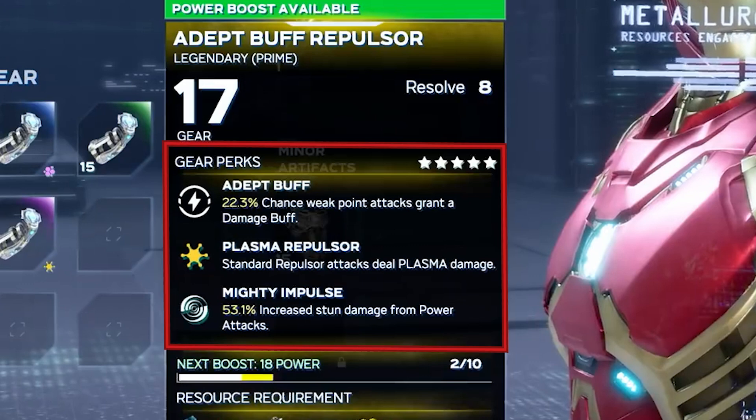But let's start getting into the perks themselves. Each piece of gear has a star rating — in this case 5 stars, which is probably common with legendary gear. We have 3 perks here. We have Adept Buff: 22.3% chance weak point attacks grant a damage buff. Plasma Repulsor: standard repulsor attacks deal plasma damage. Might Impulse: 53.1% increase stun damage from power attacks.